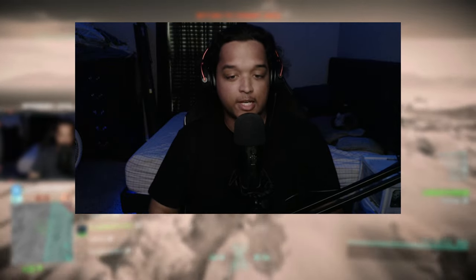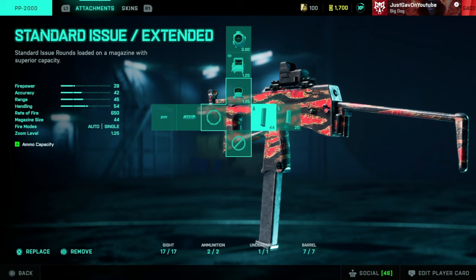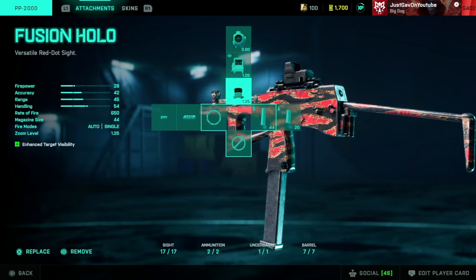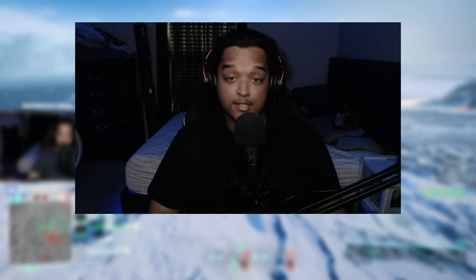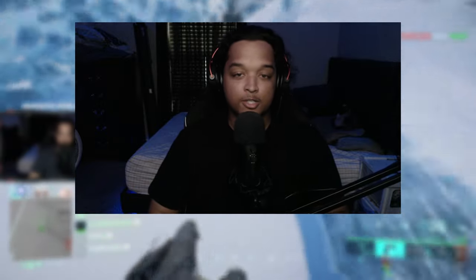We'll go ahead and throw this setup on the screen for you guys. Got the Fusion Hollow standard issue extended — you can't get a grip, so it's the default under barrel and the default muzzle. The PP2000: low recoil, low rate of fire, laser beam — pretty fun to use. Nice little pocket rocket, almost a pocket sniper. Not that ridiculous but it is pretty solid and fun to use.